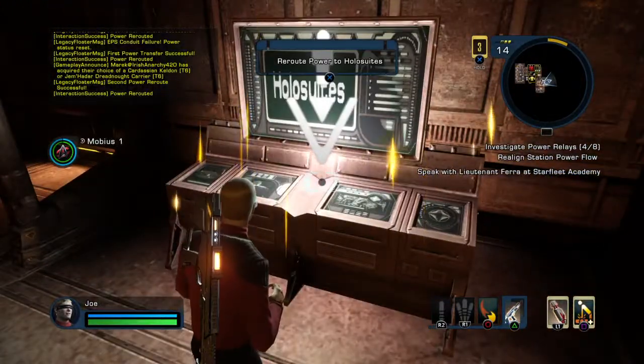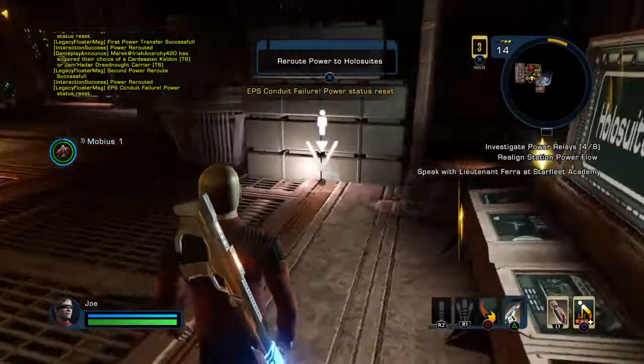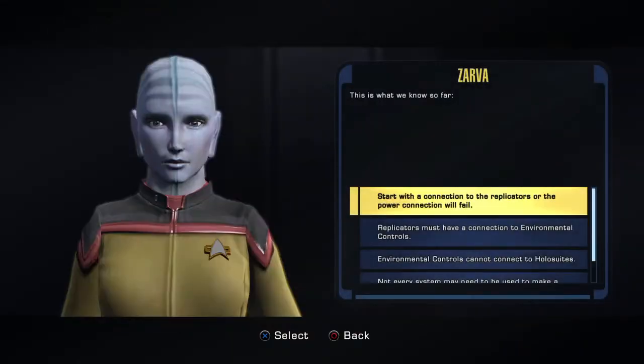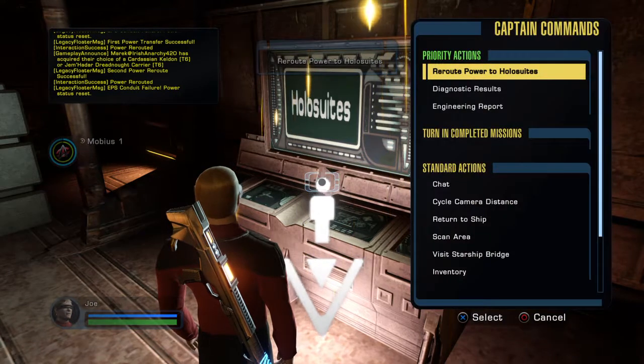And just scan — just go to them and scan the relays. Okay. Scan the environmental control power relays and that's doing it.